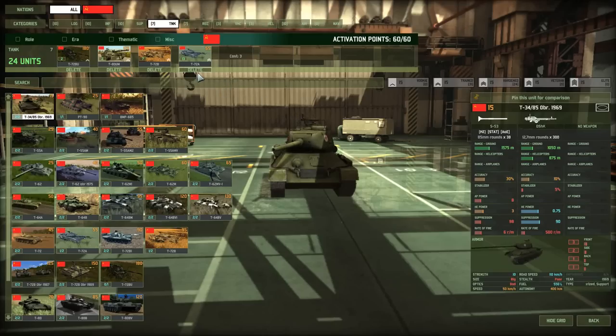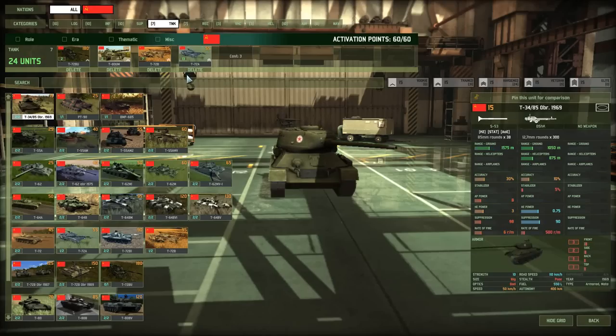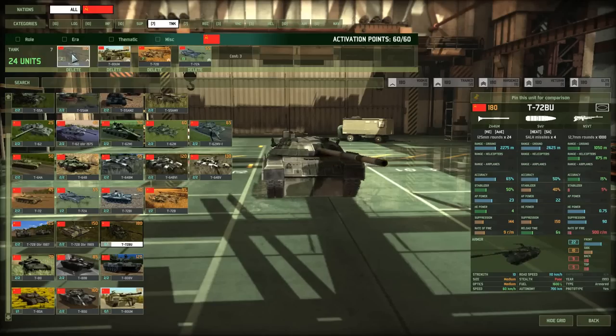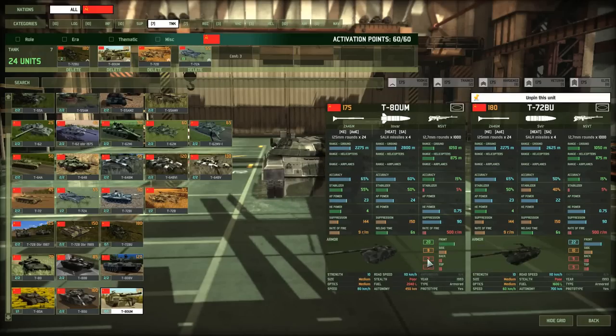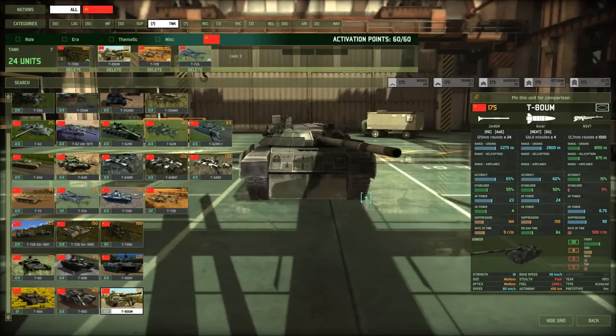Moving on to tanks — I only take four tank cards. A lot of people take five, but I've never even come close to running out of tanks with four cards. I take the two super heavies — the T-80BU and the T-80UM. I personally prefer the BU. While the UM is not as well-armored, it is faster with a more powerful, more accurate, longer-range missile, making it a cavalry fire support complement to the BU, which is more of a frontline tank. I would take both — super heavies are so important that without one you really get screwed on the front lines trying to stand against M1A2s.